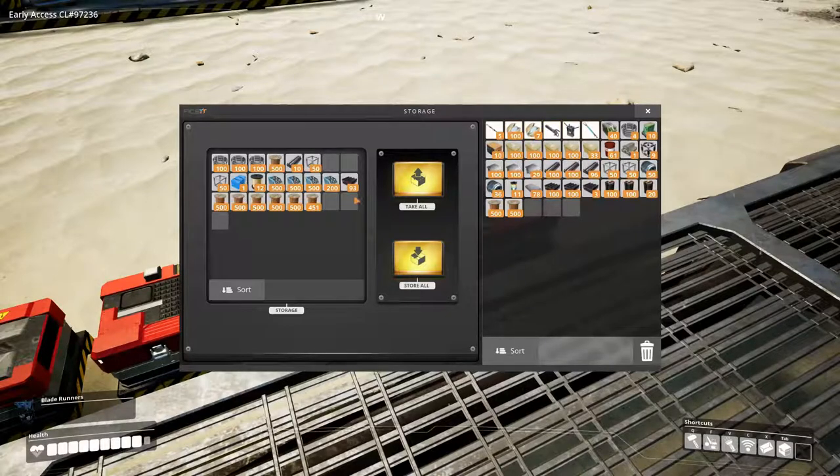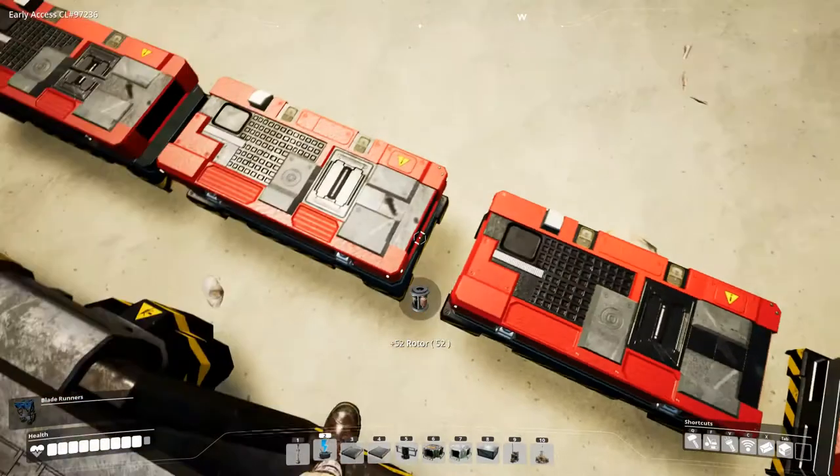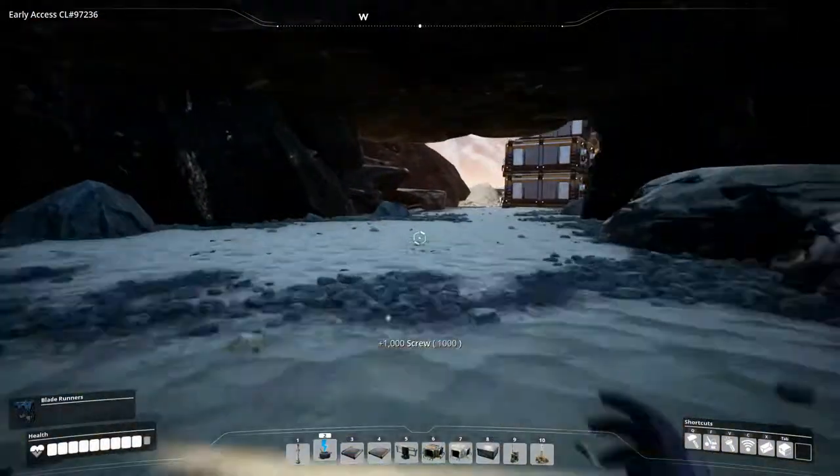We have 100 frames. We need some rotors — we don't have that here — and we don't need the heavy frames right now, we don't need the oil right now, the circuit boards, or the computers. We need more cable, and we have some rotors there. No cable in that one, but we have some encased industrial beams — let's get those. Let's make it a full stack of reinforced iron plate, and over here we don't have anything we want really. Maybe we need some screws, so let's grab some of those, and then let's run over here and grab some cable.